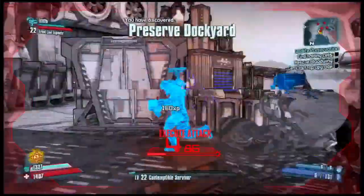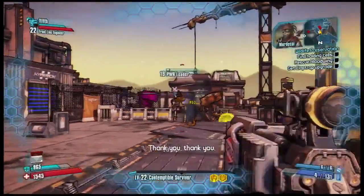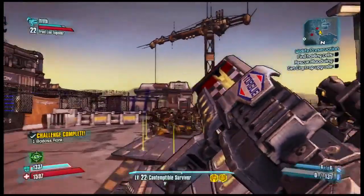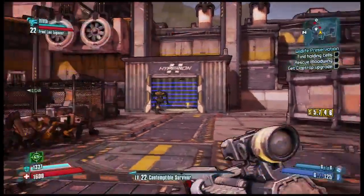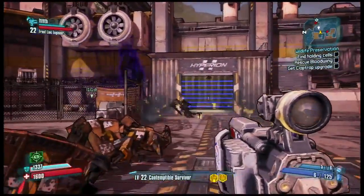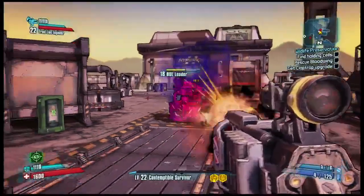Joe just threw a Singularity grenade. Those are really cool because they pull everybody into their radius and then they explode. Joe is pulling them all into one area with Singularity, and then Adam has switched to a Torg shotgun, which every shot explodes and has a small radius damage. So everybody's in one area and they all just get blasted by the Torg pellets. You can also see a fire-spewing grenade that Adam just threw down — very good for holding down a particular area.